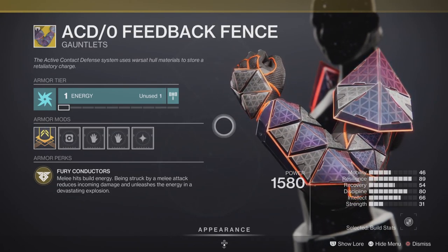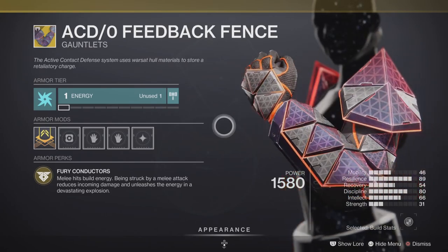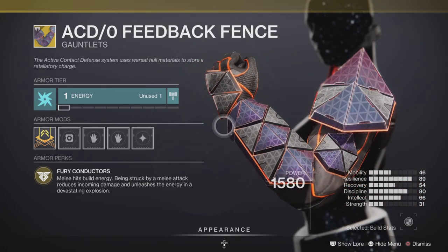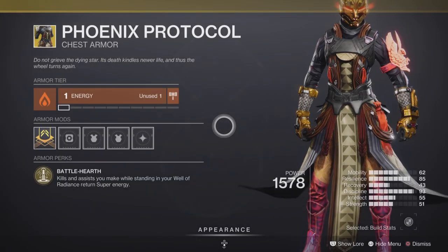The ACD/0 Feedback Fence comes with the intrinsic perk called Fury Conductors. This is going to be decent in PvE but not so much in PvP — needs a rework in my opinion.